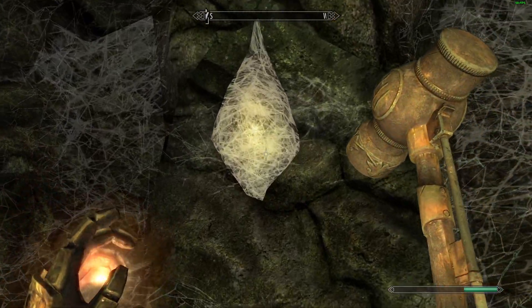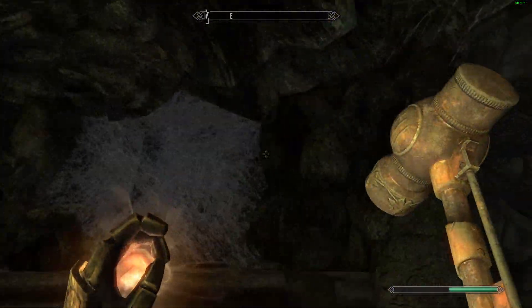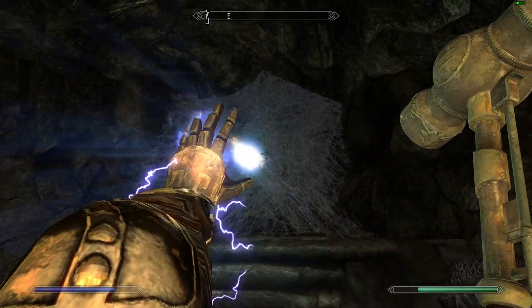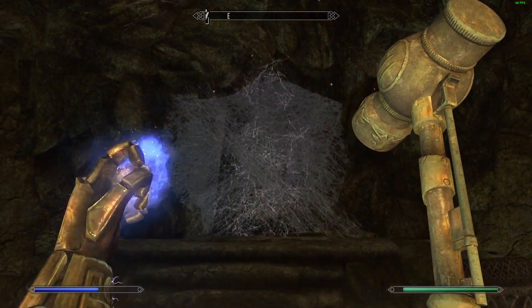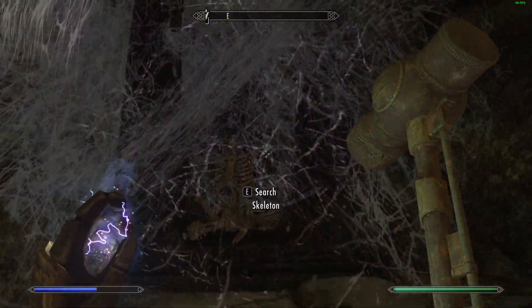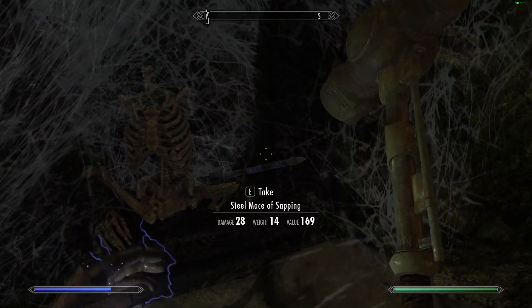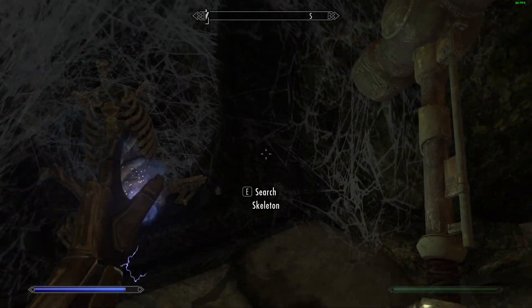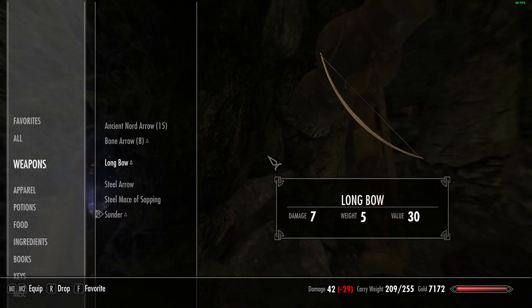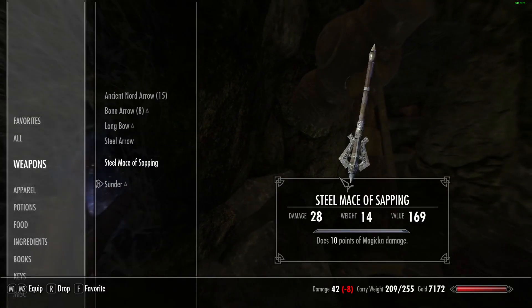Some skeeva tails in the web sacks. Nothing - just a skeleton. Oh wait, there's something enchanted in there. Steel mace of sapping - magicka damage. Cool, we don't need that though.